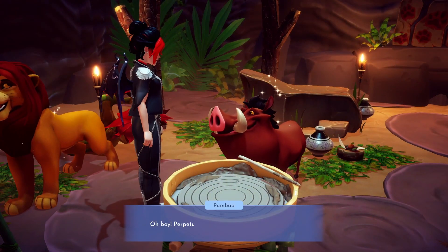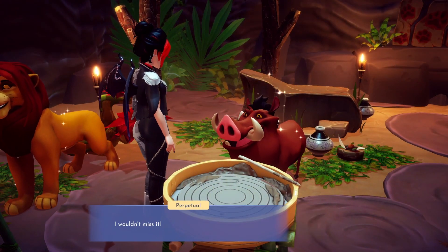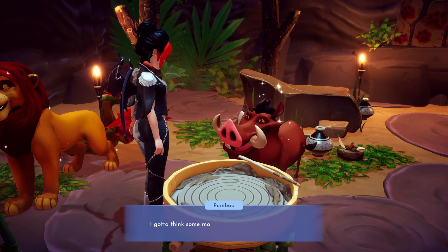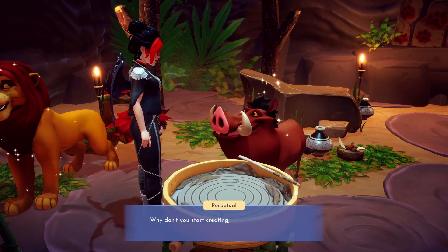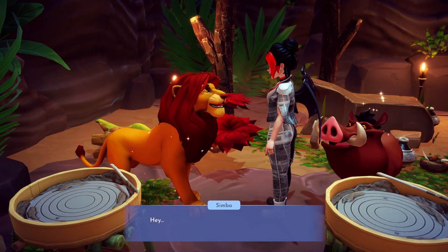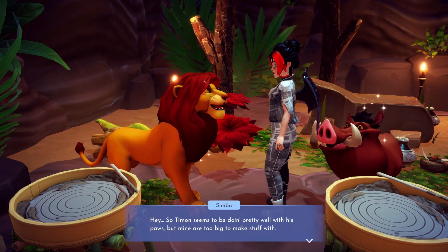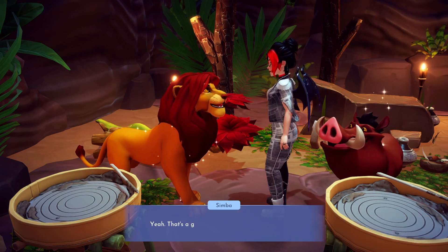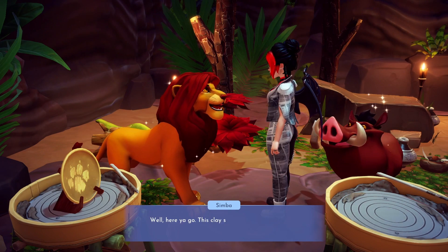Now that everyone has been invited, we can get our pottery class started. We'll need to head into Pride Rock and chat with Pumbaa. While he considers what to make for his first attempt at pottery, we'll need to check in on the others. We'll start with Simba. Simba is having some difficulty because his paws are too big, but after some advice he manages to create a cute bowl.